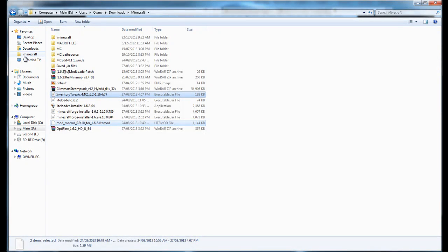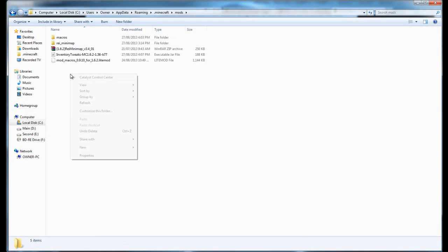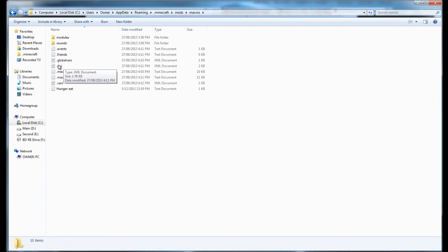Now just copy that file — and if you're also installing Inventory Tweaks, copy that too. Copy them both, go into your .minecraft folder, go into Mods, and just paste them in here. As you can see I've already got them. Once you start the game it'll set everything up.